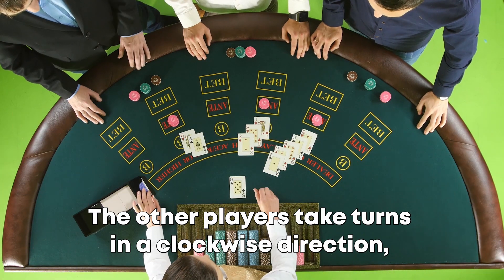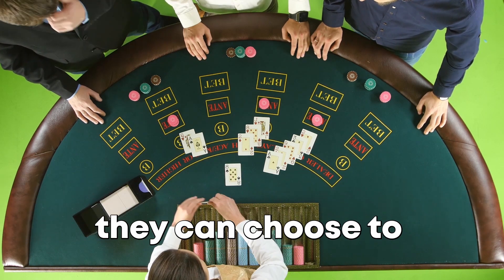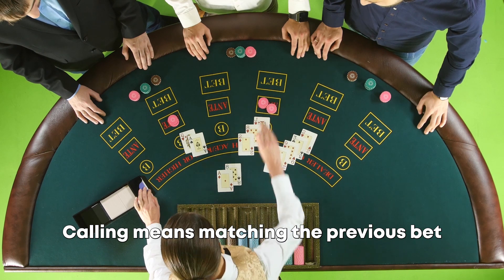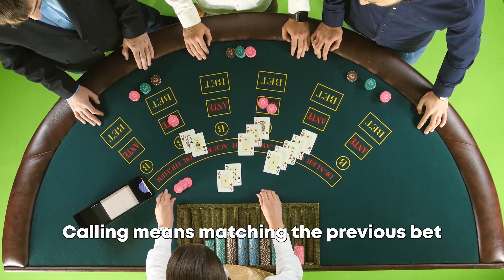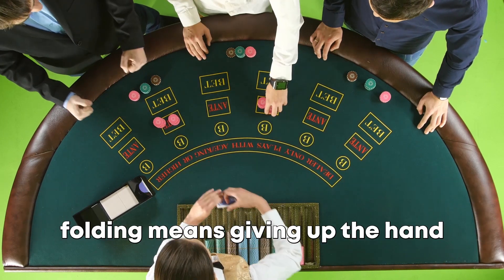The other players take turns in a clockwise direction and they can choose to call, raise, or fold. Calling means matching the previous bet. Raising means increasing the bet. And folding means giving up the hand.